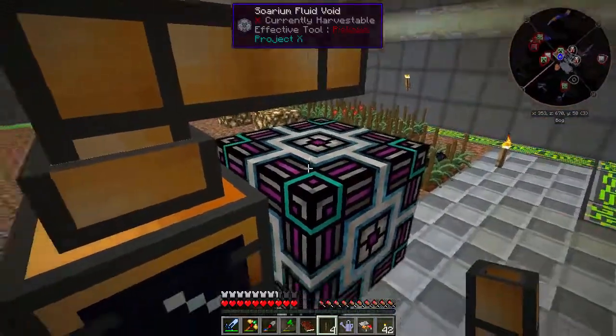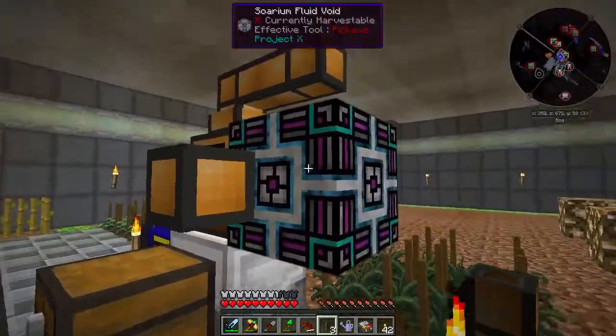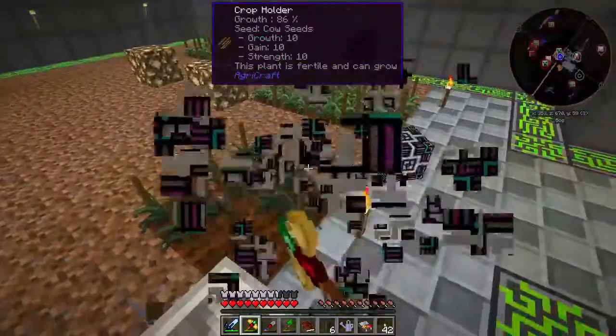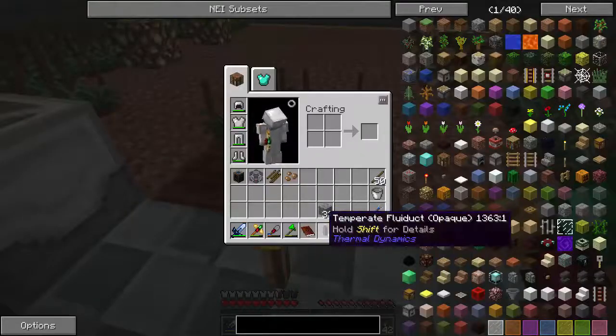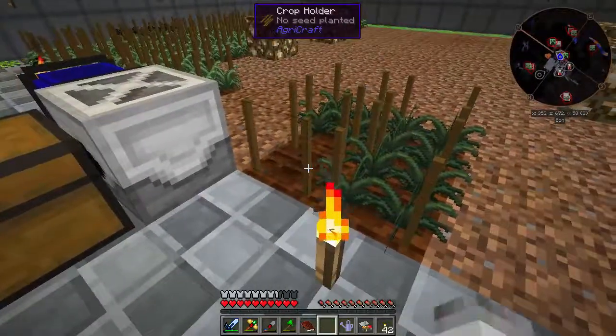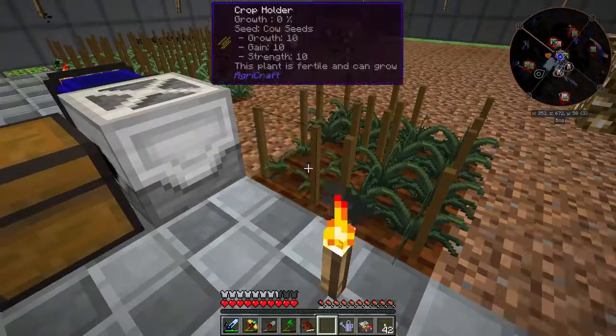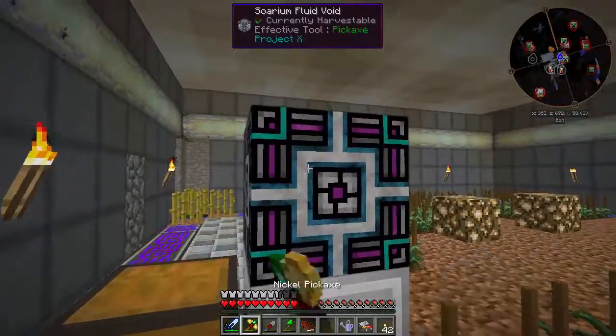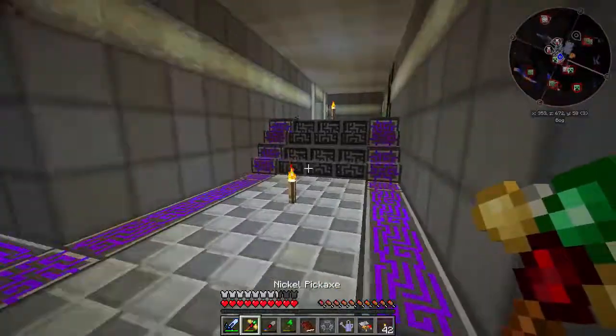There is no input. Accidentally killed a cow. Can we put this here? No. One more thing I want to try. From Ender IO there is a fluid tank — do we have any of those? No.